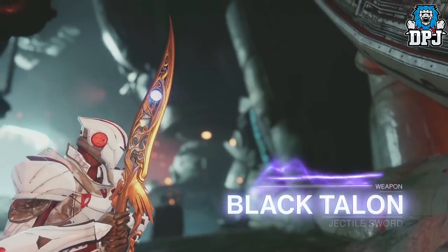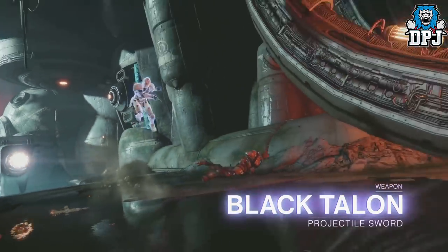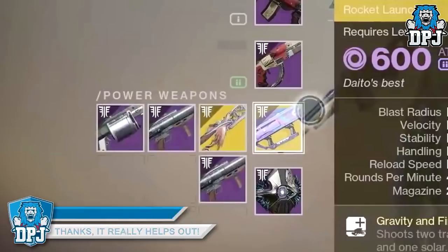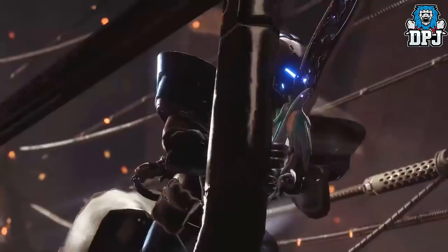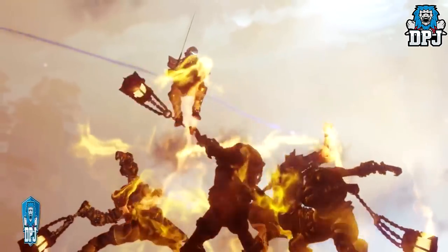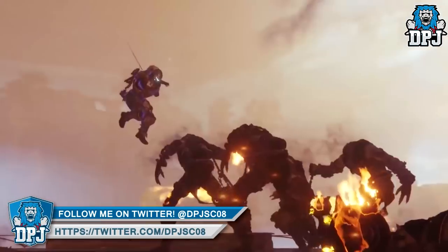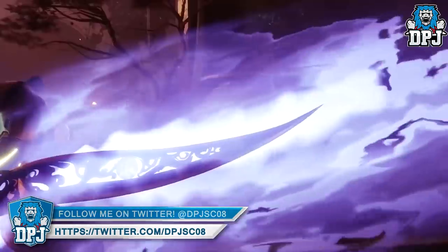Next up we have the Black Talon exotic sword. We have seen this before, and as I speculated, it does fire projectiles out of its blade upon a deadly swing. Absolutely amazing. They can keep bringing exotic swords, but at the end of the day they just swing. We need something unique if they're going to bring us another exotic sword, and firing projectiles out of one is definitely unique, so I welcome it.